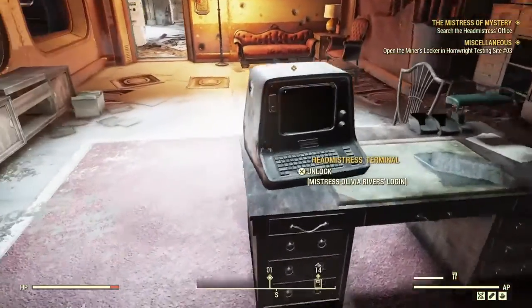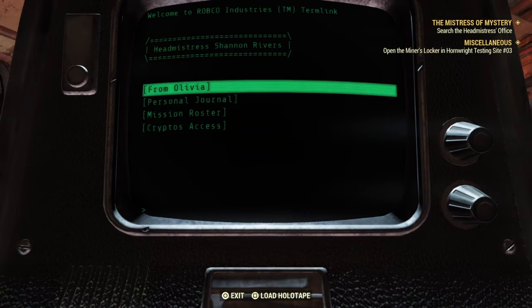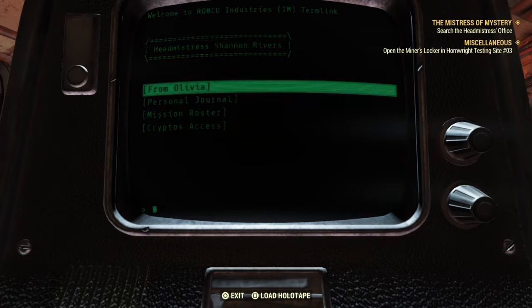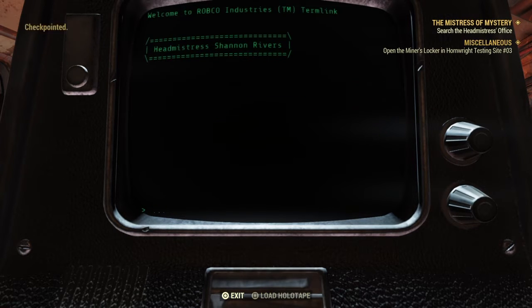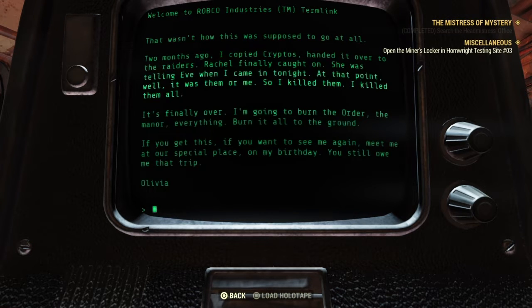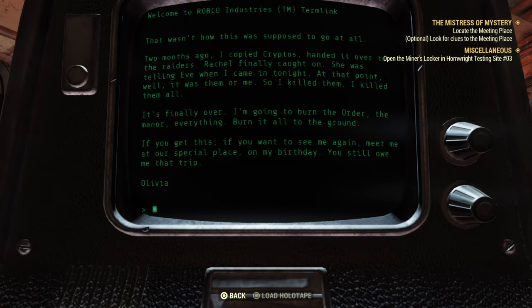Let's go up into the main mischief office. Go on in. Mischief Oliver Rivers login. Search headmistress office. Let's do from Oliver. Two months ago I copied Sipto's and handed it over to the raiders. Rachel finally caught on — she was telling Eve when I came in tonight. Well, it was them or me. So I killed them. I killed them all.